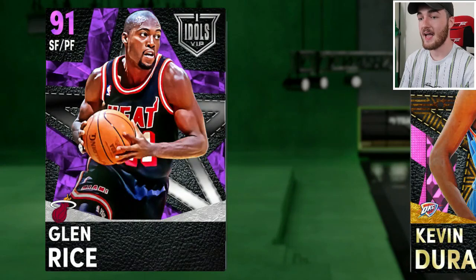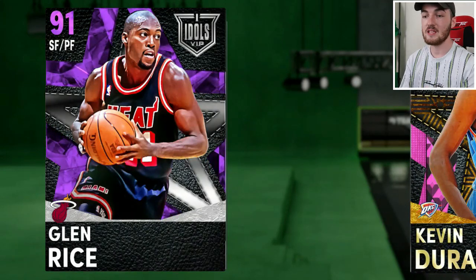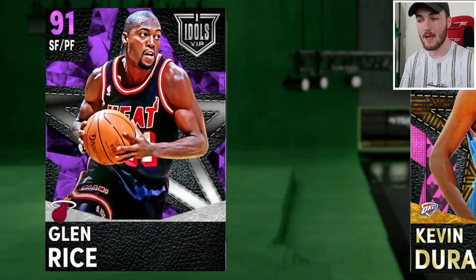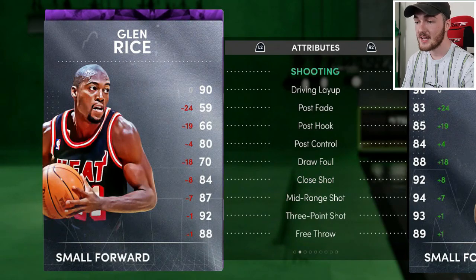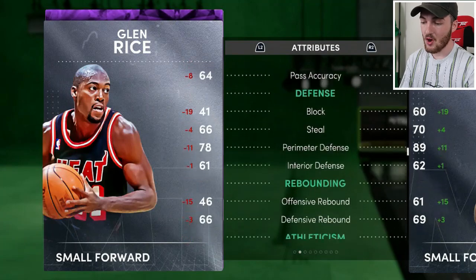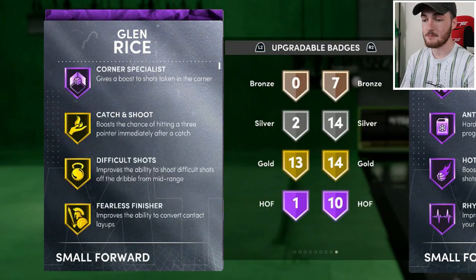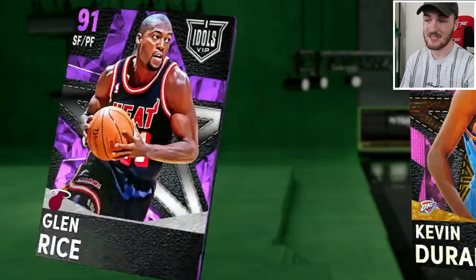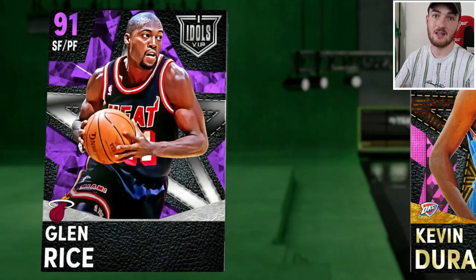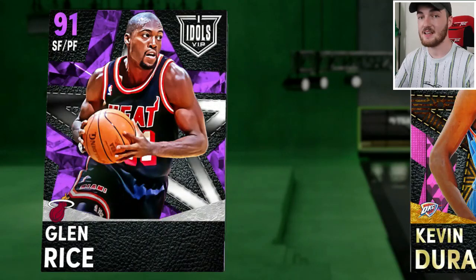At number 3 we have Amethyst Glen Rice for just 8,000 MT — really cheap. He can play small forward and power forward; I'd run him at small forward. He's 6'7" with a 92 three-point shot and 87 mid-range, plus a 90 driving layup. One hall of fame badge: corner special. He also has catch and shoot, difficult shots, volume shooter, circus threes, and deep threes in silver. Really easy to score with this card, and you can call screens to find him open for the three.